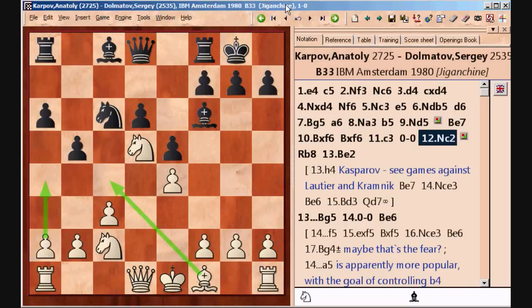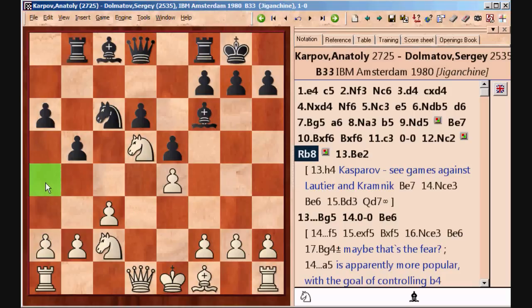In this line, which Black chose in this game, Black tries to prevent that so he goes rook to b8. Therefore if White goes pawn to a4, Black is going to capture and then capture on b2. One way for White to deal with that is to try to exploit that delay and start attacking on the kingside with pawn to h4.